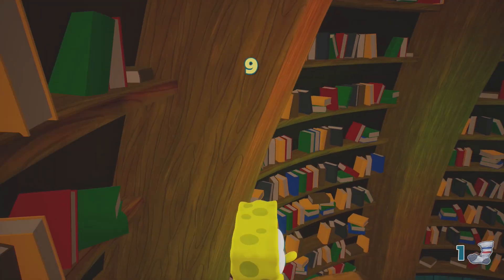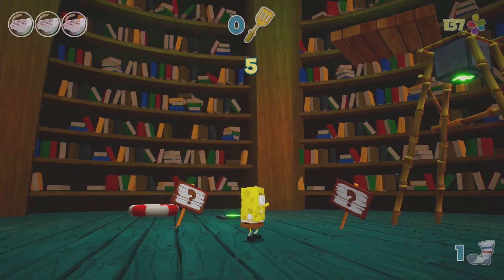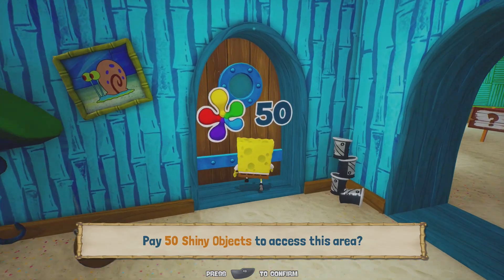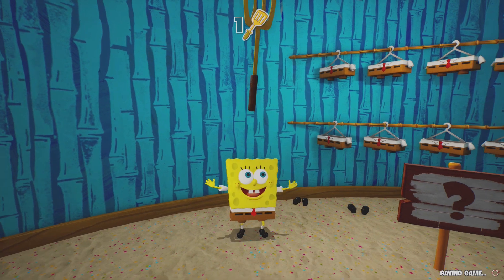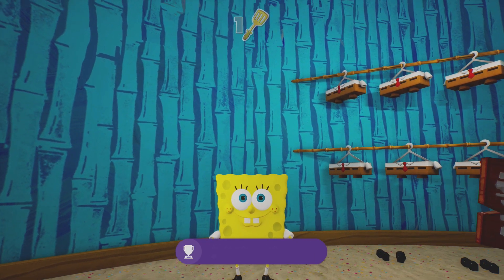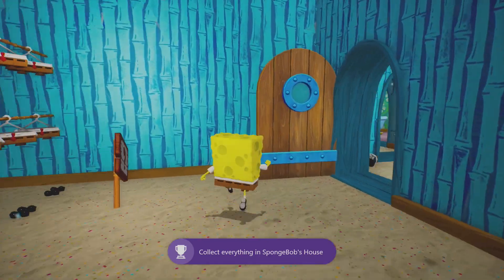That is all of the main objects collected. Let's double check the room, come back to the main room and then unlock the final door. In here you're going to get your first golden spatula. There you go, that's your achievement unlocked — collect everything in Spongebob's house. Have a great day!